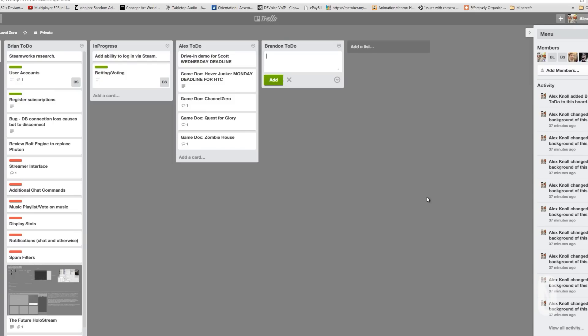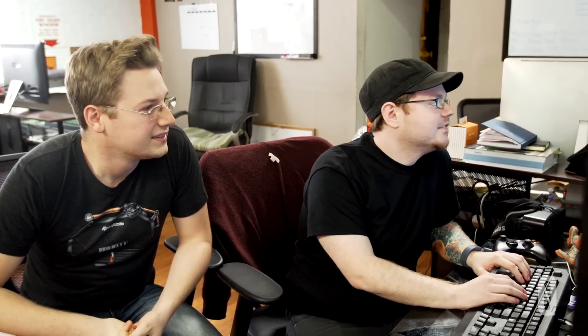Now you have to grow up because we have deadlines. I've made this Brandon to-do card and somebody, including yourself, could give you a task — order monitors, storyboard, 360 video, stuff like that.